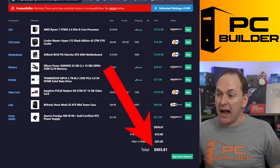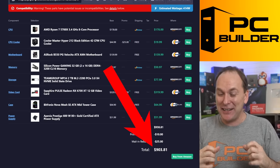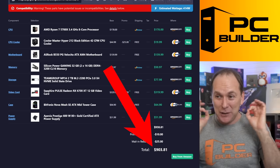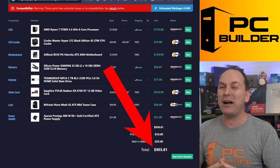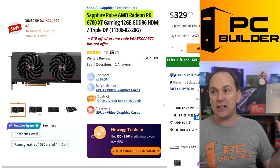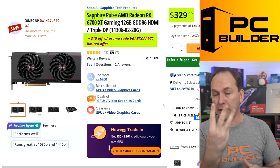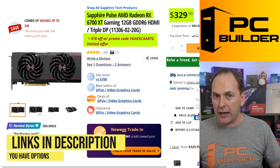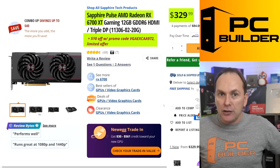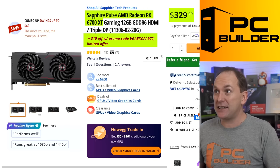I finished at $903.81. I'm a little frustrated because it was $899-something dollars, then I hit refresh and one or two components changed prices slightly and bumped me over budget. Let's start with the GPU. I went with the Sapphire Pulse RX 6700 XT. It's $329 with a $10 promo code, but there are like three of these models on sale at Newegg all around $319, so I'm really confident you can pick one up for $320.